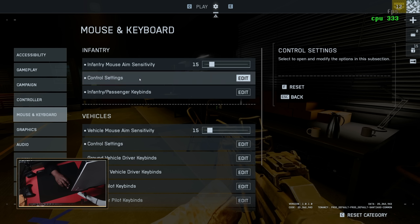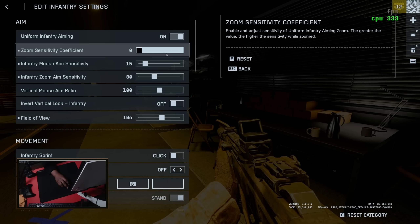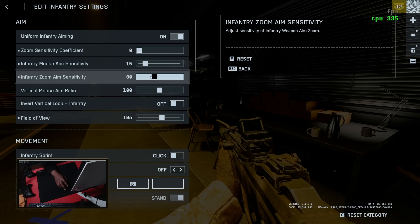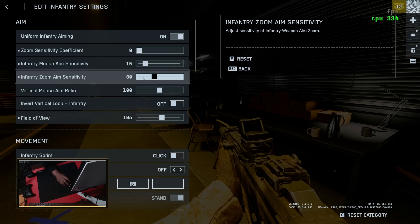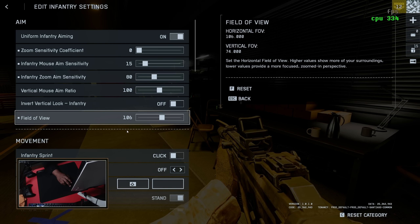Go into the control settings — I have uniform soldier aiming on, turn that on. I actually put my zoom sensitivity coefficient on zero. I've been playing zero for years, but zero still felt a little fast, so I lowered my zoom aim sensitivity to 80. Just play around with this and fiddle with it a little bit; it feels really good.